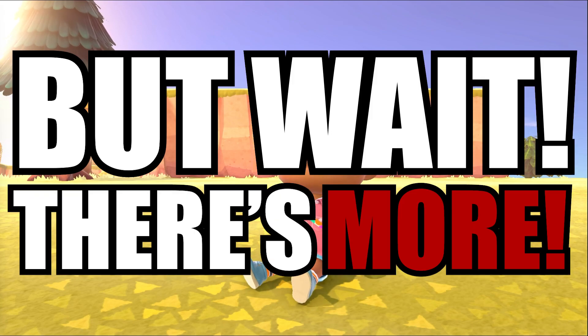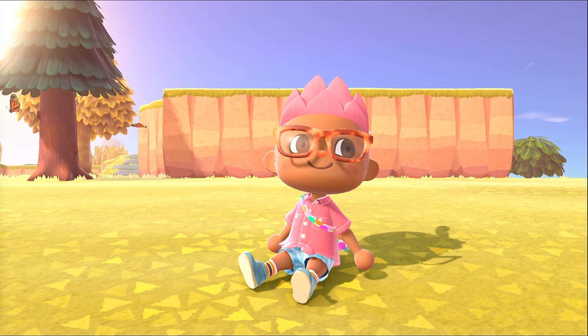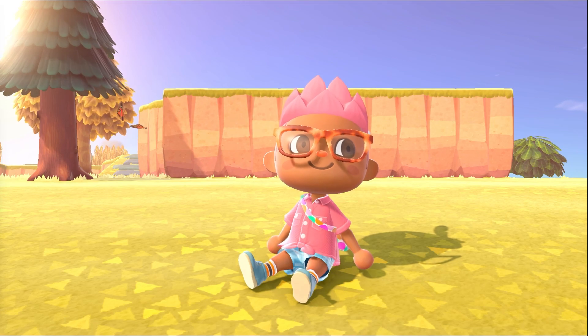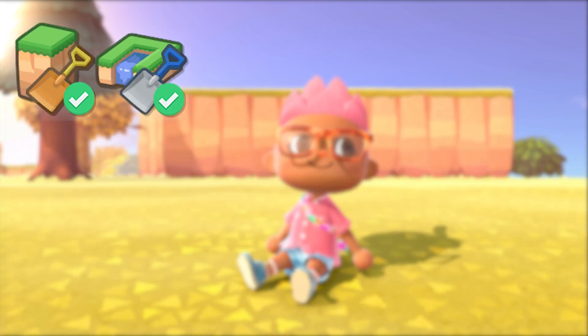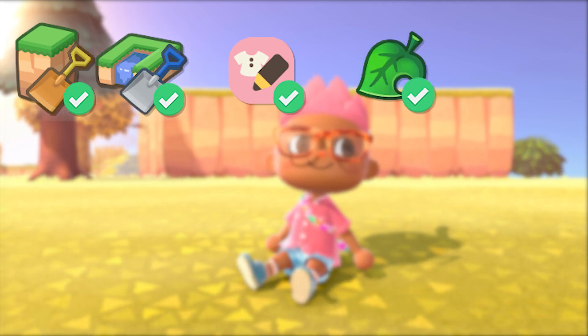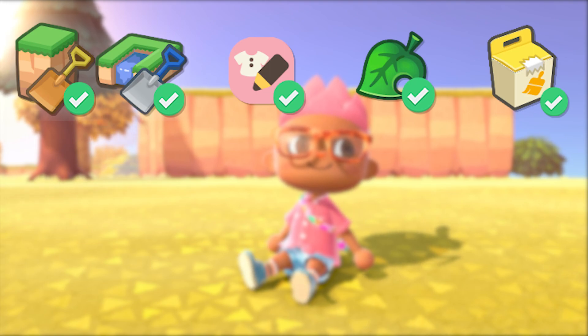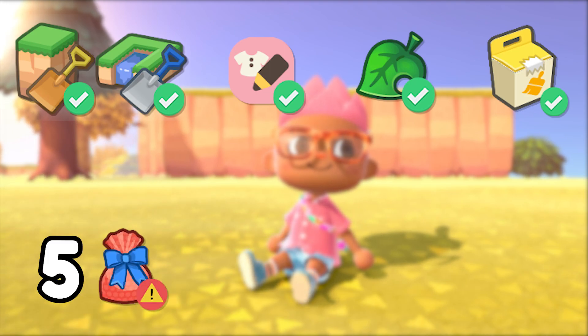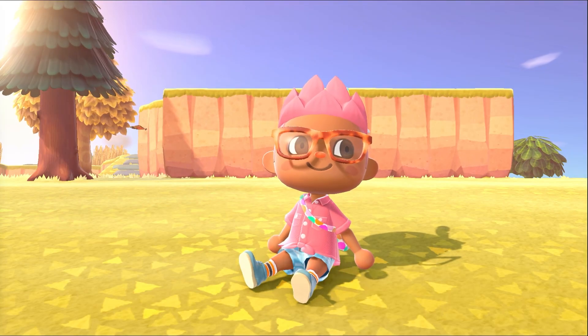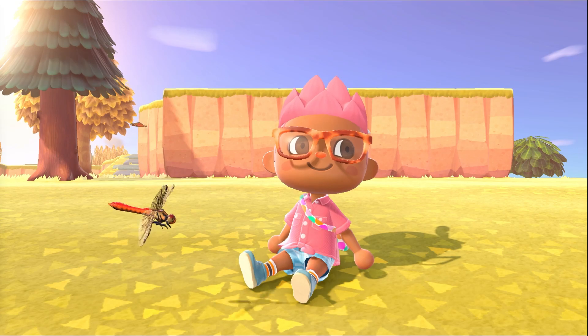But wait, there's more! On top of getting a random theme and 5 mystery gifts, we also have to make this build in grayscale! Here are the other rules: we're allowed to terraform, use custom codes, add additional items, and customize those additional items. The 5 mystery gifts must be used as-is, and we cannot customize any other items once the challenge starts. We are allowed to change custom codes. Can I do this? I think so. Will there be chaos? I know so. So let's get started!